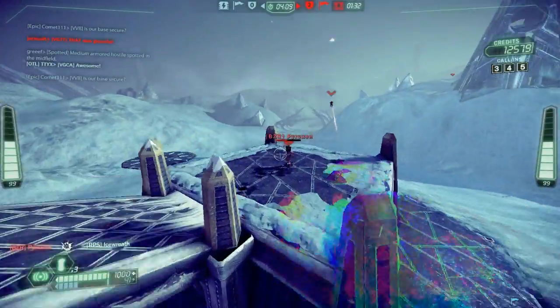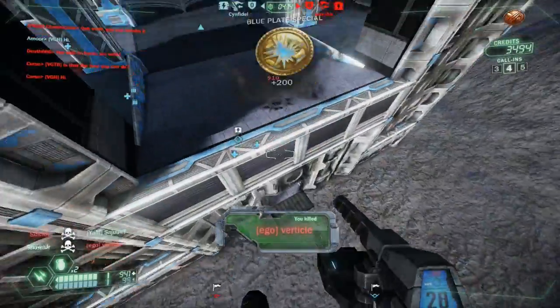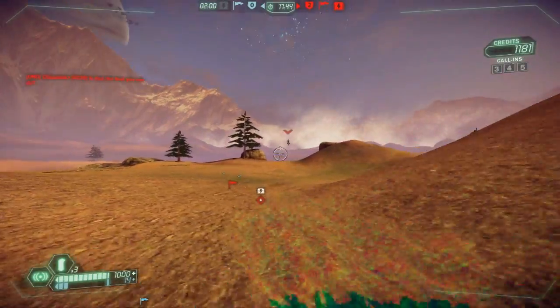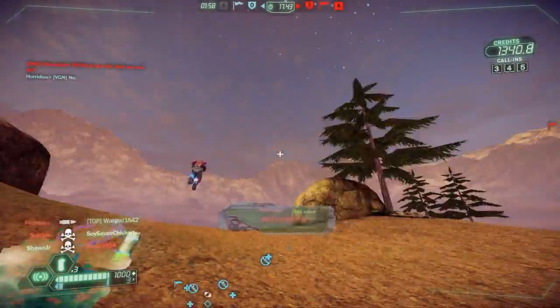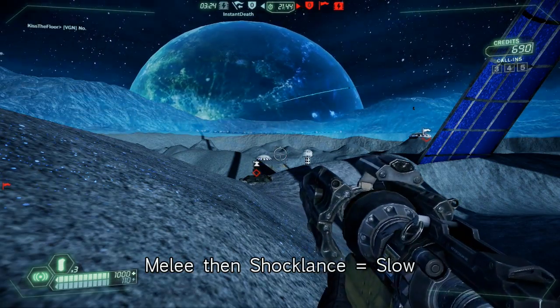For me, the biggest selling point of Sock Lens is the Sock and Knife combo. The way melee is set up in Tribes is such that you can melee immediately after you fire a weapon. So combining Sock Lens with melee leads to a massive, instant burst of damage at close range.